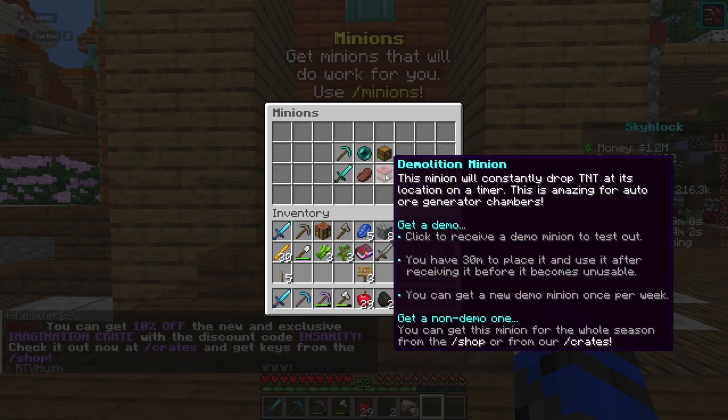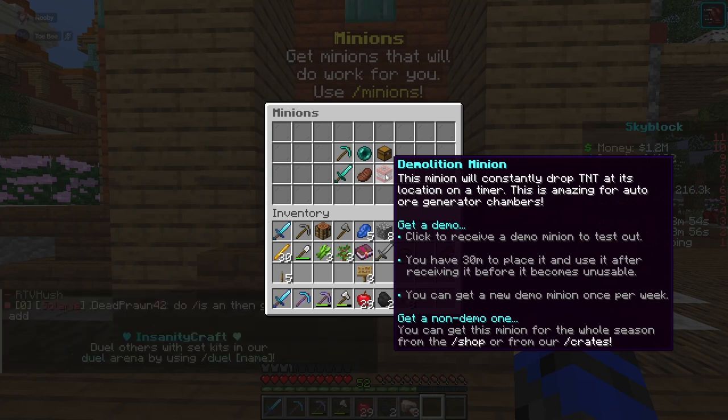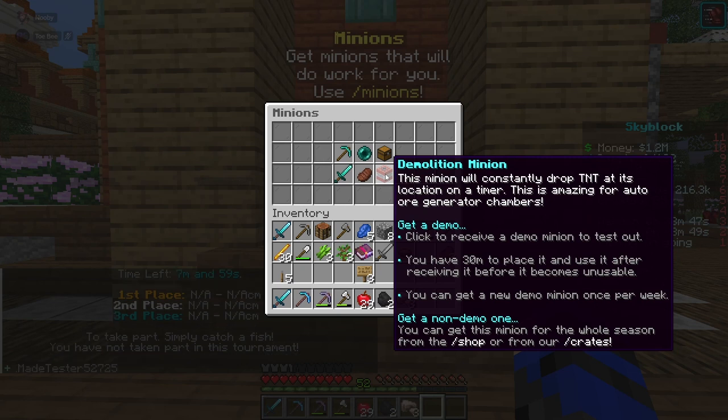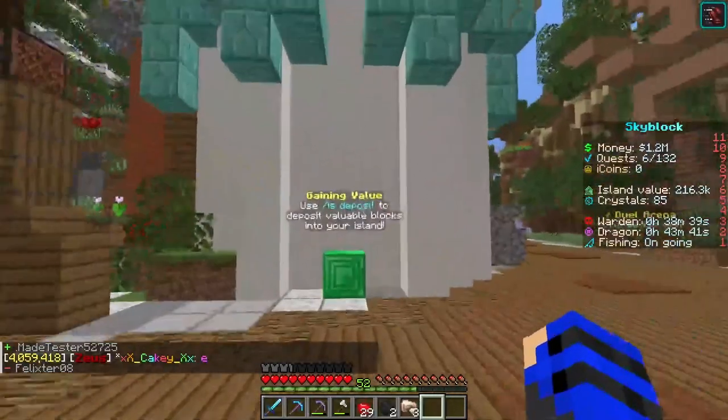The beater minions constantly mine ores, and the demolition minions will constantly drop TNT, as showcased on a timer — it's amazing for auto ore generator chambers. I'm not sure exactly what an auto ore generator chamber is, but if you look it up you'll probably find a video somewhere.